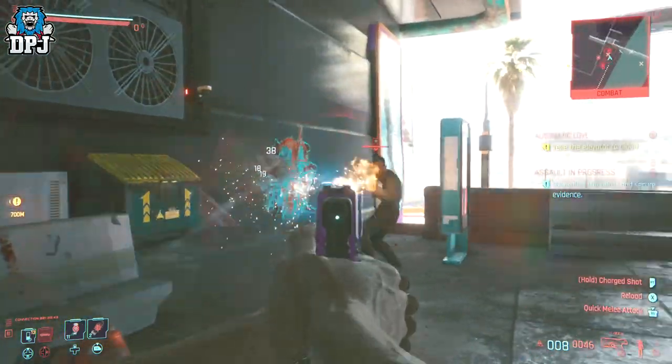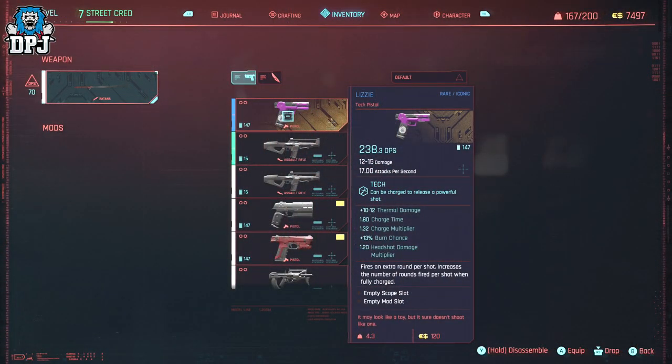These weapons will still pack a punch and help you along the way. Looking at the weapon stats on screen now: it's got a great DPS of 238.3 damage per second. Even though its damage value isn't the greatest at 12 to 15, with its 17.0 attacks per second it's extremely viable. This is a tech weapon, so it charges and lets rip a burst of energy. It also does plus 10 to 12 thermal damage — the first weapon I've had that offers this. With a 1.8 second charge time, which isn't the quickest, but once it charges and lets rip it's an amazing weapon. A plus 13% burn chance adds to this beast, and you also get a 1.2 headshot damage multiplier. What's unique about this weapon is it fires an extra round per shot, increasing the number of rounds fired per shot when fully charged. It may look like a toy, but it sure doesn't shoot like one.